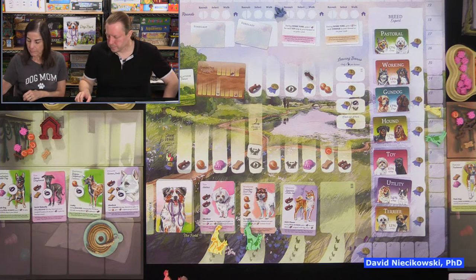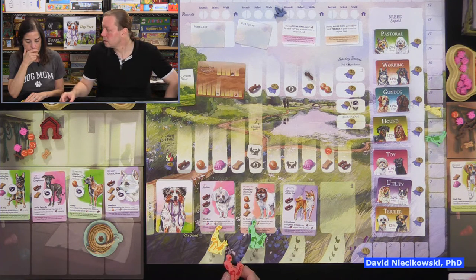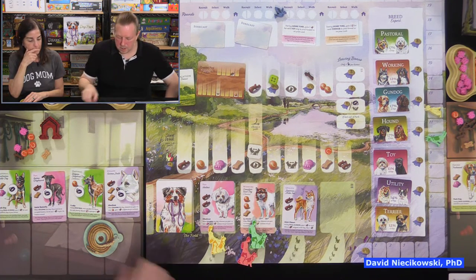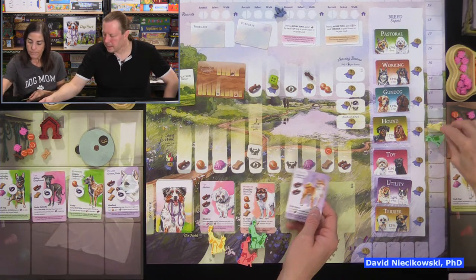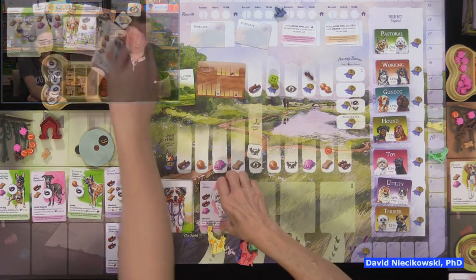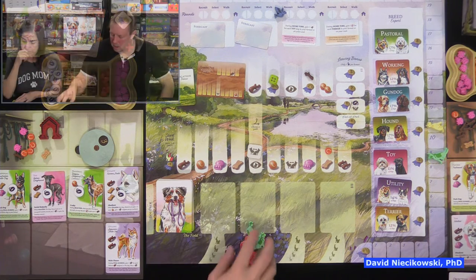The auto walker is going for the same one as me. If it beats me I'll get whatever's left. Julie rolls for the auto walker — it rolled high, I didn't get it. I get this utility dog and go back one; unfortunately I don't have two sticks to walk it. The auto walker gets the working dog. Julie got the toy dog. Next bidding round.